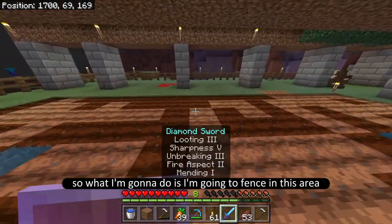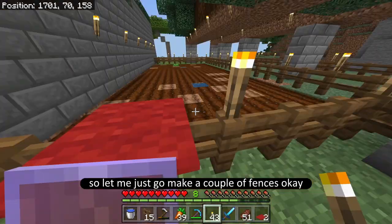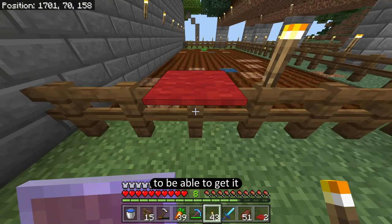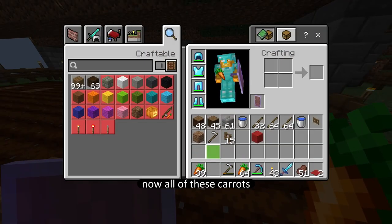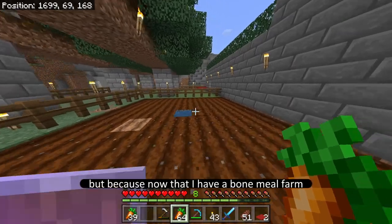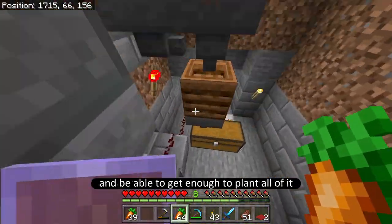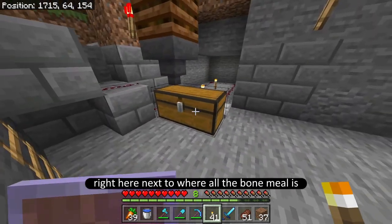Now that this is all filled in, I also want to protect this area because I'm going to be putting some villagers in here, so I'm going to fence in this area. Now I've gone ahead and protected the area using wood fences, and I even used some wool from my wool farm to be able to get in and out easily. I need to plant all of these carrots, but I don't have enough to fill it in completely. Since I now have a bone meal farm, I can use that to duplicate the carrots.